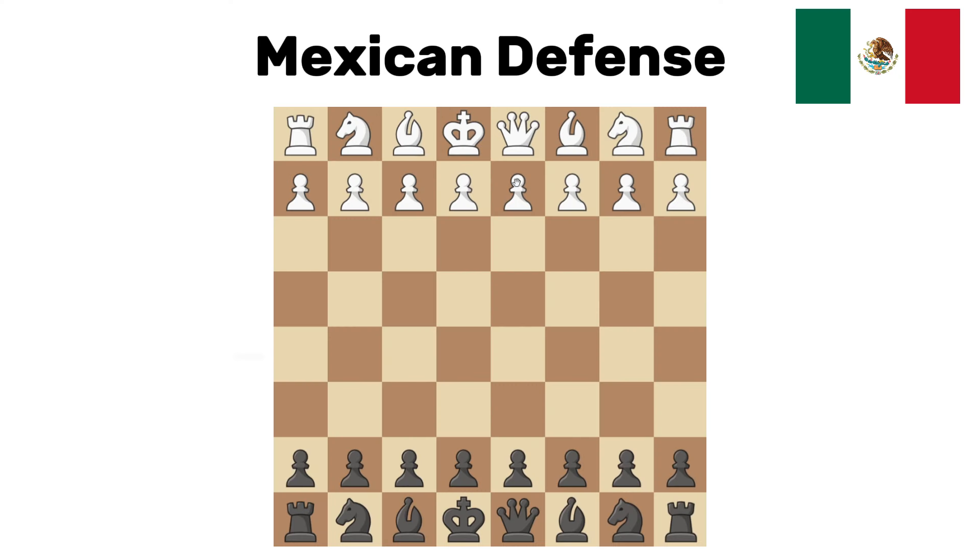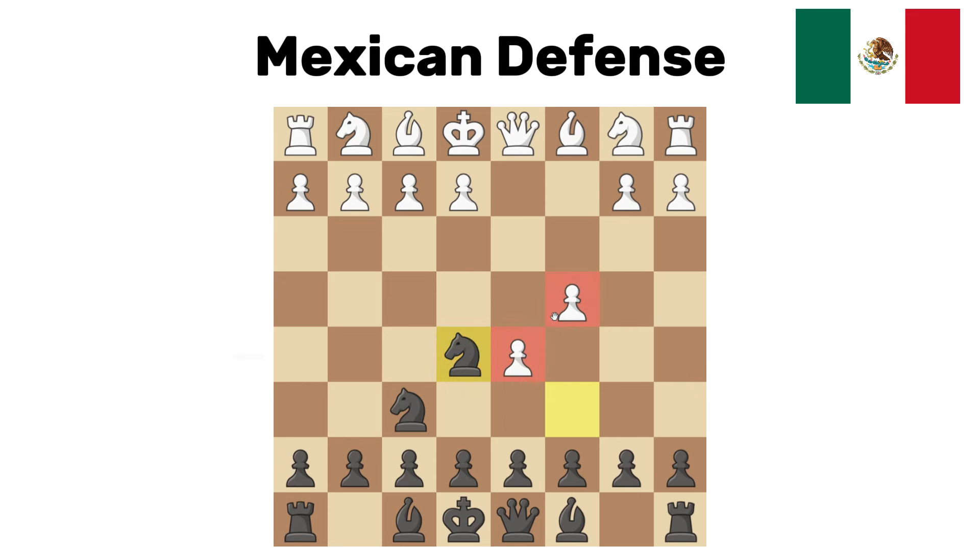Mexican defense. This one is a very unique opening. White goes pawn to d4, we respond knight to f6 — the Indian game, which will come up later. White now plays pawn to c4. Normally here black plays a pawn move like e6, d5, or c5, but here we play the other knight, which looks very odd because white can now push with d5. The knight gets kicked around but will actually end up going to g6. These pawns might prove to be overextended, making this a very fun and unique opening. Also, Mexican food is the number one food in the world by far.